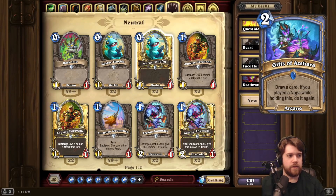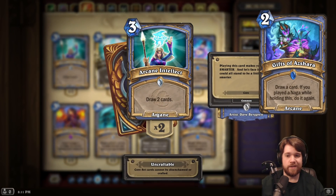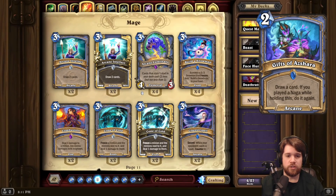Next, we have a Mage Spell — Gifts of Azshara. 2 mana, draw a card. If you played a Naga while holding this, do it again. We know that Mage plays Arcane Intellect for 3 mana. If there's a deck that plays Nagas, you'd probably play Arcane Intellect for 2 mana. So it's really just dependent on how good Naga Mage is. I haven't seen anything so far that makes me super excited about Naga Mage in particular. But if it's a thing, this card is a thing. I don't think you're forcing Nagas to play this card, but it's a good support card.